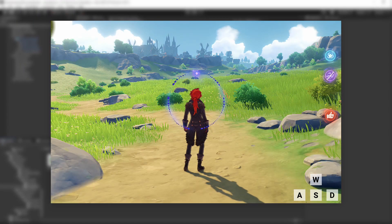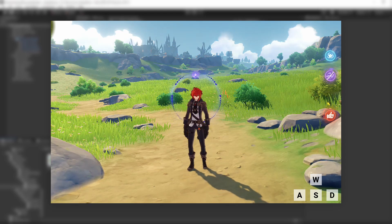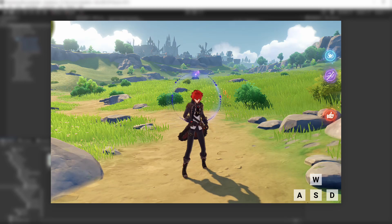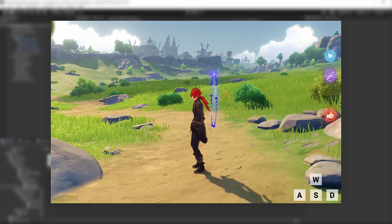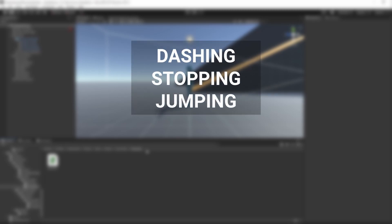If we take a look at Genshin Impact, if we press a movement key like S when looking forward and then release it right after, the player will still finish rotating itself, even though we are not pressing the key anymore. Genshin offers this automatic rotation in multiple places: when dashing, when stopping, and when jumping.